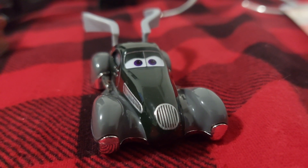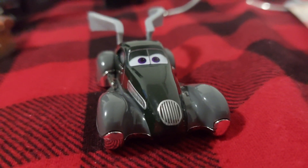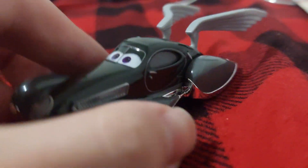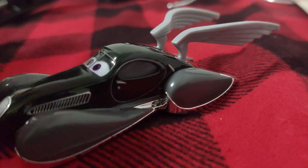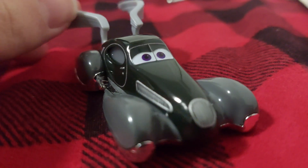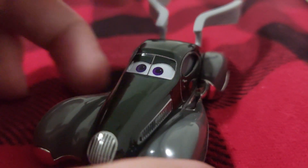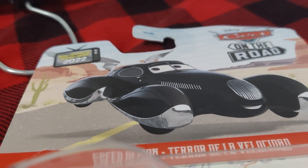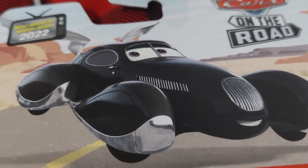And there she is! Speed Demon's a girl, by the way, in case you guys didn't know that. So here she is — she's super light compared to Mater. Very light, mostly because she's mostly made out of plastic. Her sides are gray. Here's my headlamp.